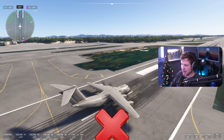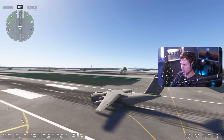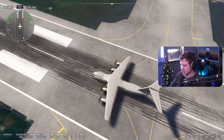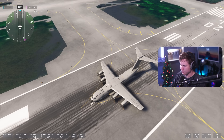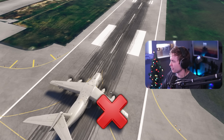Next up, the A400M. Out of any prop plane, my perception is that this would have the best possibility — and my perception is clearly wrong. The A400 is just drifting sideways like all the other planes.